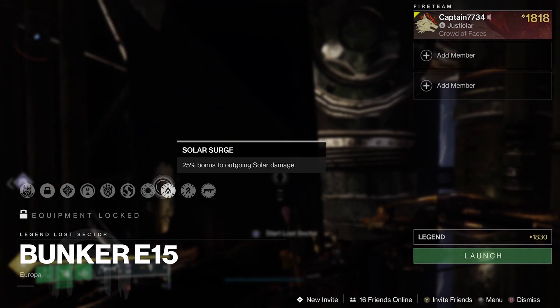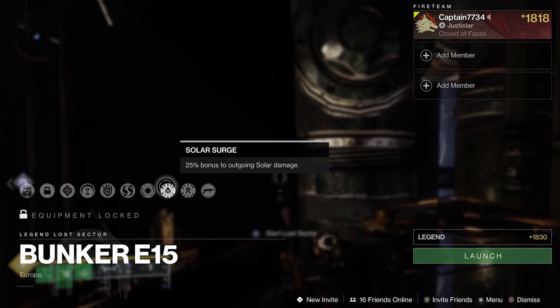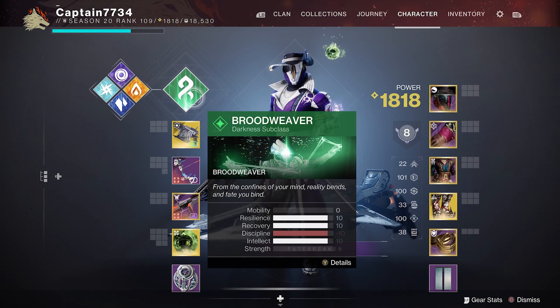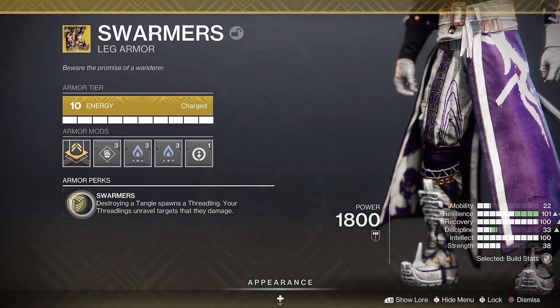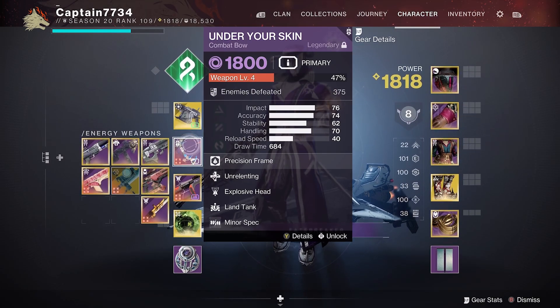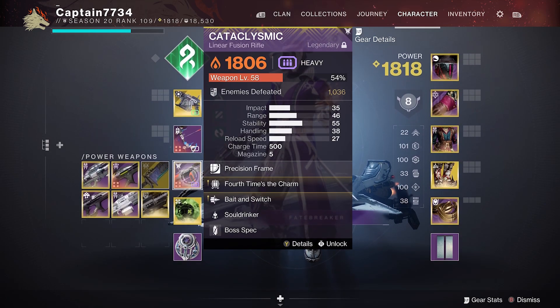During the recording of this video the surge was solar and strand, so always double check what the surges are and match your subclass or weapons to the same element to deal extra damage. Moving onto loadouts, for this I'm using my Warlock strand for add clear and shackle grenades for the champs, combining it with swarmers to create threadlings. For weapons I ran an Arbalest for stunning barriers, a void bow for stunning overloads and for volatile rounds, and finally a solar linear to make the most of the surge.